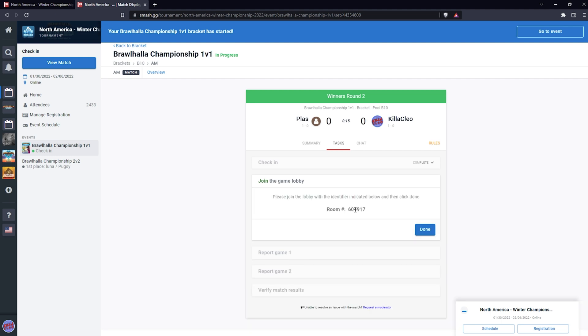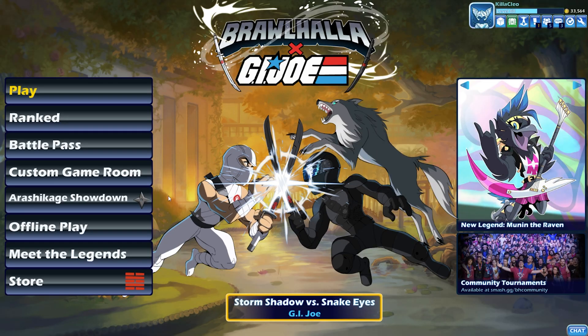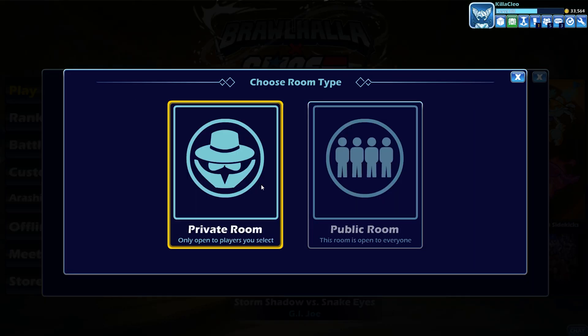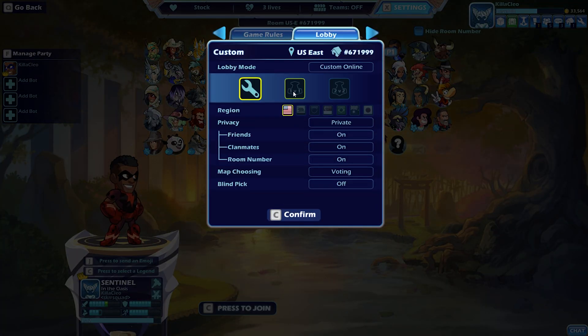Now I'm waiting for my opponent to create the room code. Once I have that, I'll copy it, hit done, go to the game, hit join room, paste it, and now we're in the lobby together. Sometimes you'll be in charge of creating the lobby, so hit custom private room, hit the settings button, then lobby, and choose tournament 1v1 or tournament 2v2 to have the official settings.